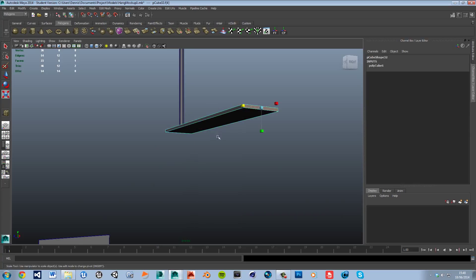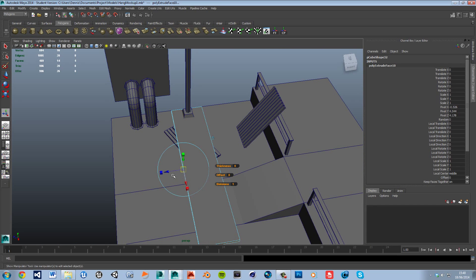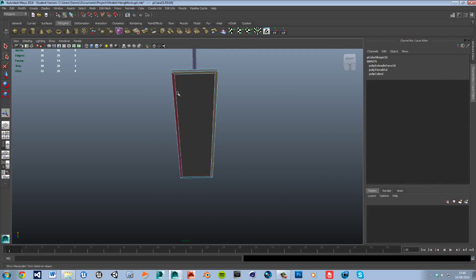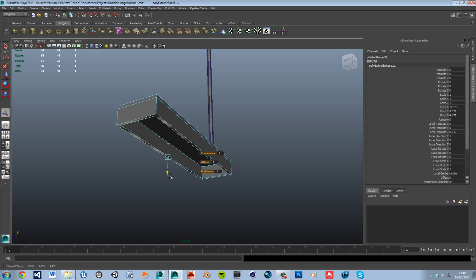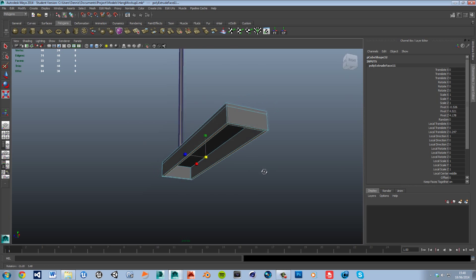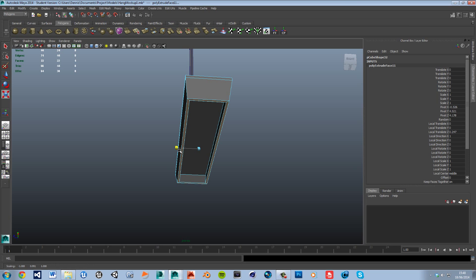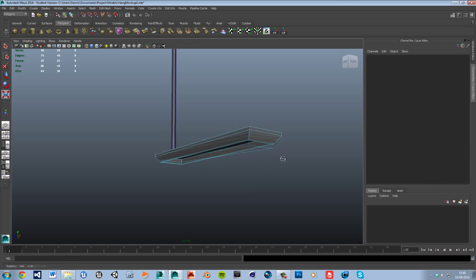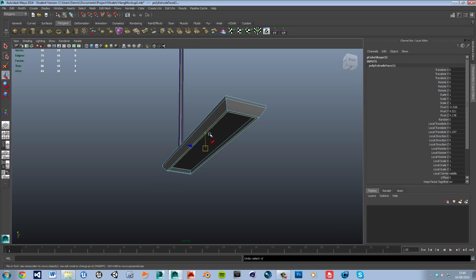Going back to face mode, I'm going to select all the outside edges, hold shift, click extrude, and drag them out a little bit - about there for the sides. Then from all the bottom faces of the extrusion, I'll select all of them and extrude again. As you can see we've kind of made a box. I'll hit R for the scale tool and scale it in a bit, then scale the blue one in a little more. Using the move tool, I'll adjust it - scale it up a bit more so it's starting to look like a light.